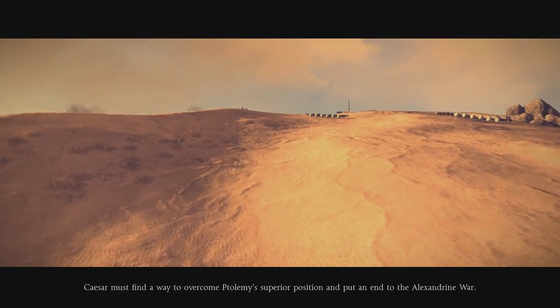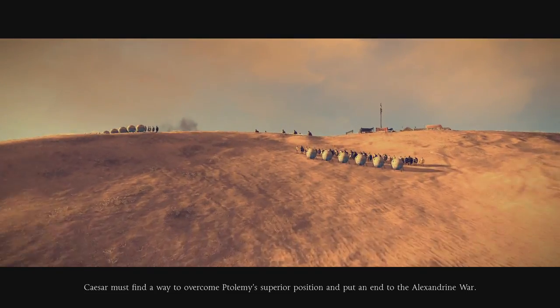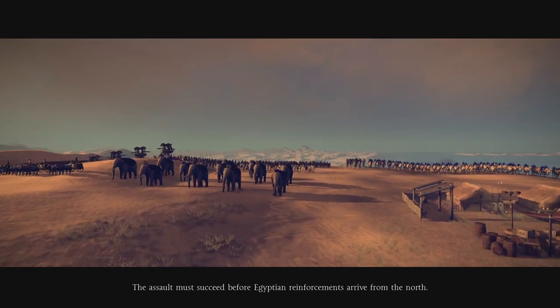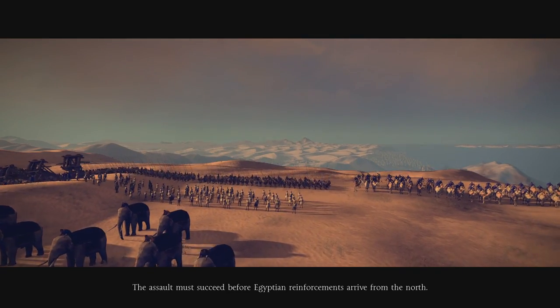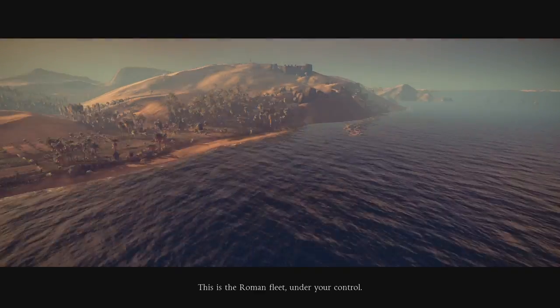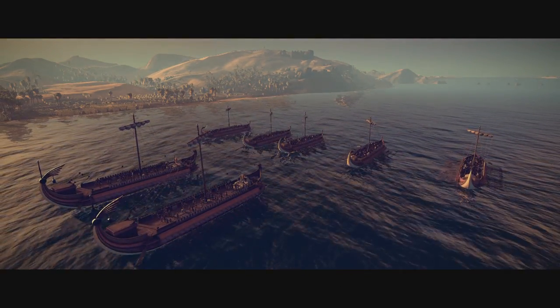Okay so this is the intro and we've got the hill where the Egyptian troops are and the platform where some of the ballistas are. Yep, we've got ballistas up here. War elephants. Egypt will probably do its best to hold most of its forces there and defend the hill.